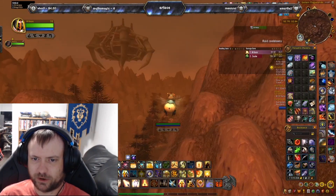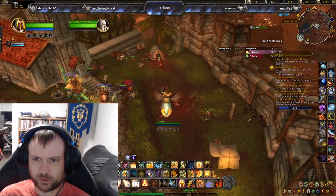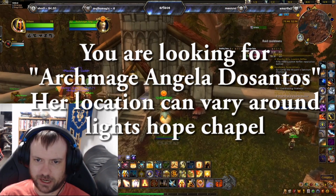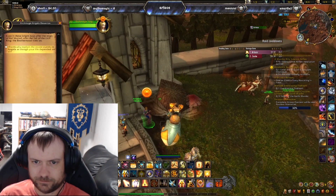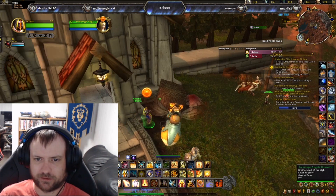This isn't one of those quests that tells you where to go — it just says tell someone about it. So we're going to Light's Hope Chapel looking for Angela Dos Santos. Her location can vary. You can do a slash target on her name to find her, but there are a few different locations around Light's Hope Chapel where she can spawn, so you may have to look around.